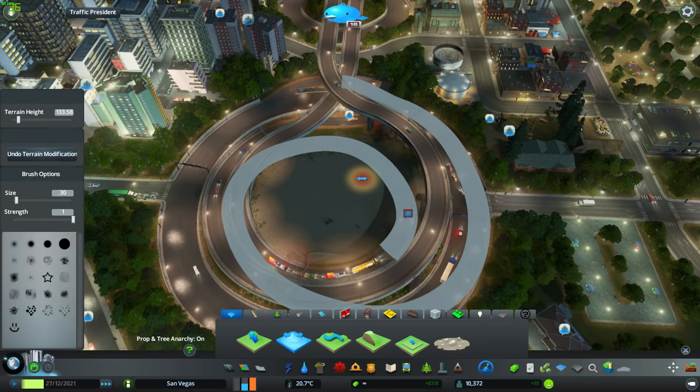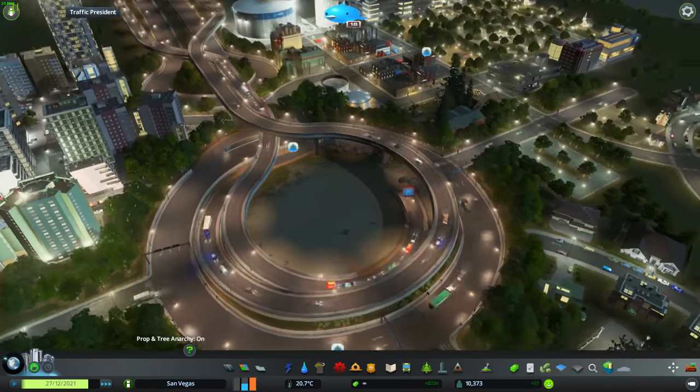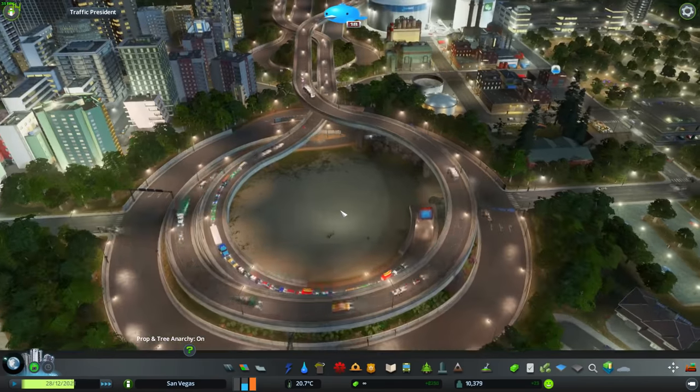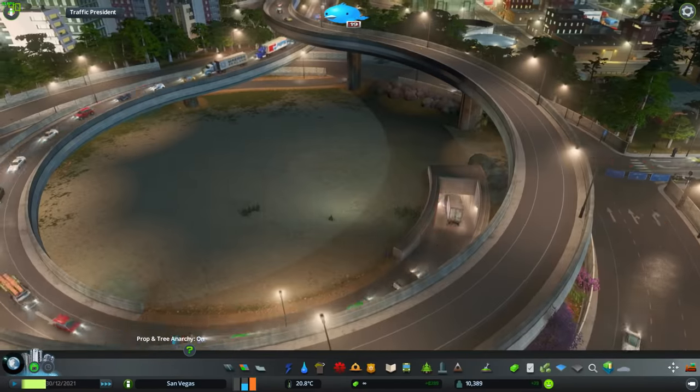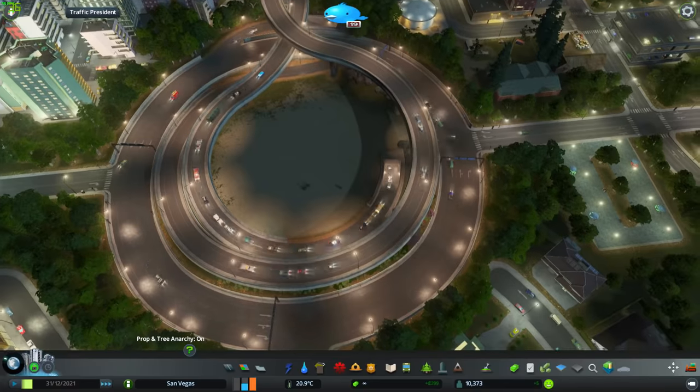There we go. That's what it looks like when you place the asset. Obviously the vehicles are like reacting to the water — anyway, they're busy traveling away.